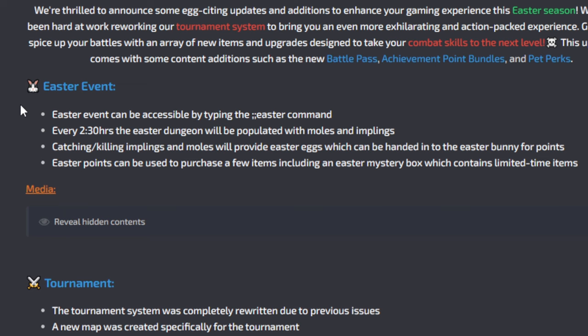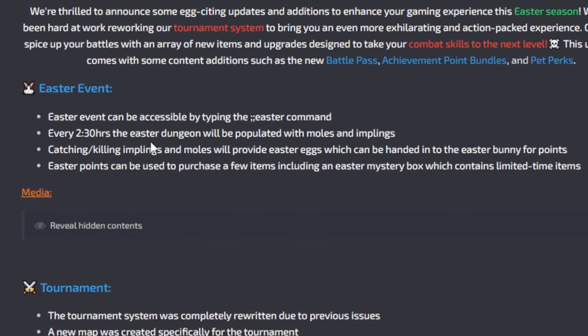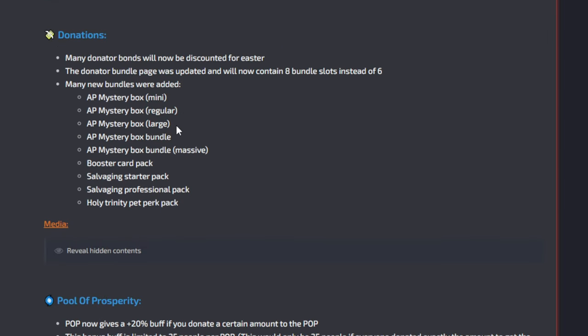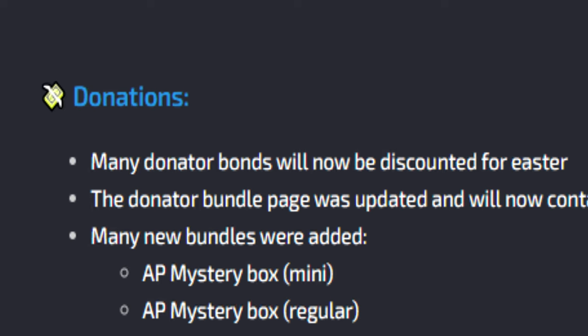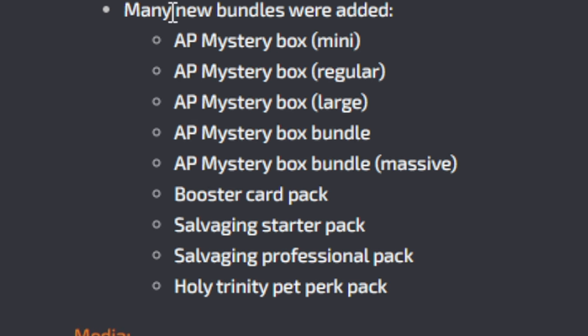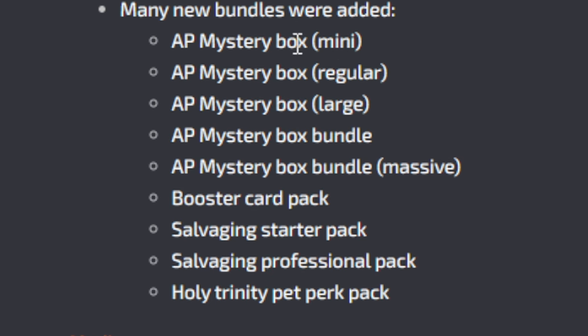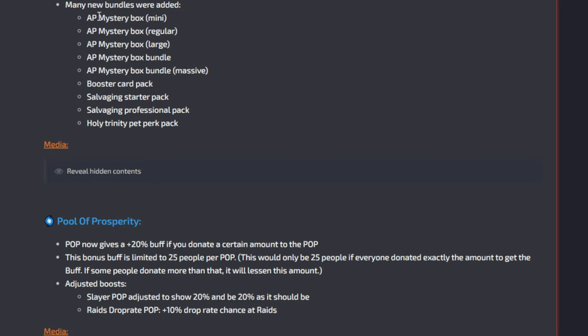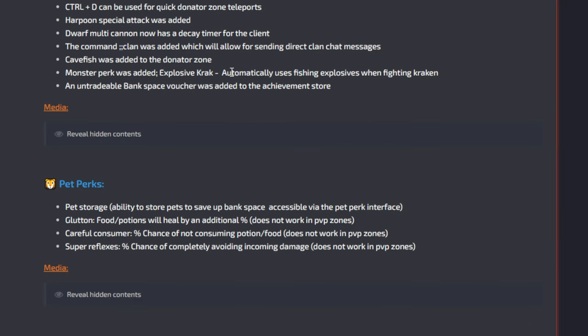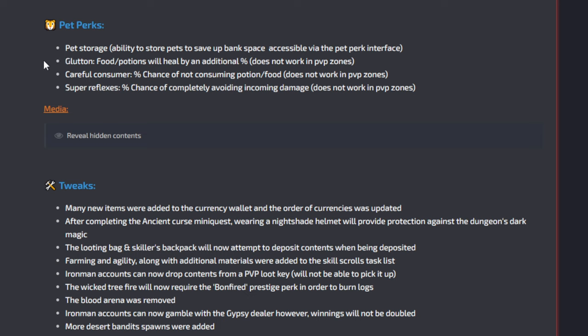A recent update just came out for Eragon — the Easter event update. A lot of the donator bonds are now at a discounted rate for Easter, so if you're going to donate, now is a solid time. There are new bundles with AP mystery boxes ranging from mini all the way up to massive, and AP is so important on this server. There's also a new monster perk called Explosive Crack, which automatically lets you use fishing explosives when fighting Kraken, making it more AFK-able.